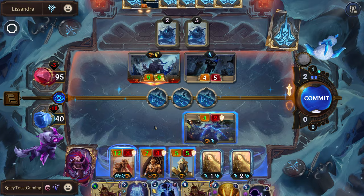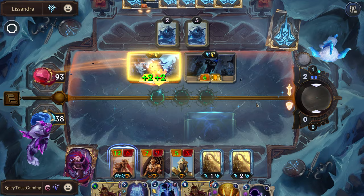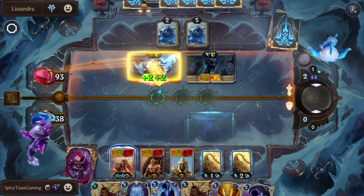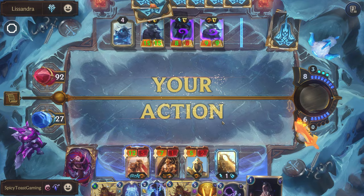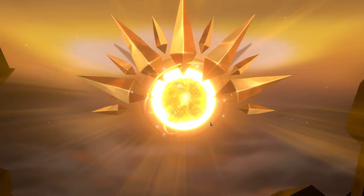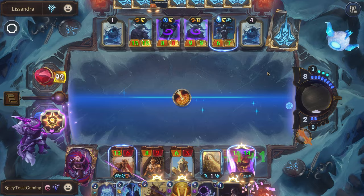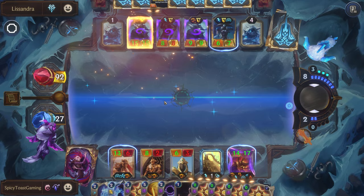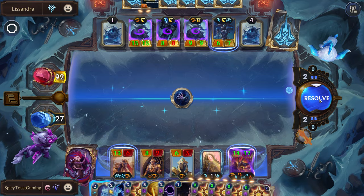We'll let this one die here, and we'll just have this hit our nexus — we don't want any of our units to die. So this will be pretty tough. It really just comes down to what do they have? Because they have the mana — they might just entomb our entire board, and if they do that, then that's game. But we have the possibility to stun the whole board, buff ours up, and really nuke their nexus. But yep, they have Buried in Ice, and so we don't get to play the game.